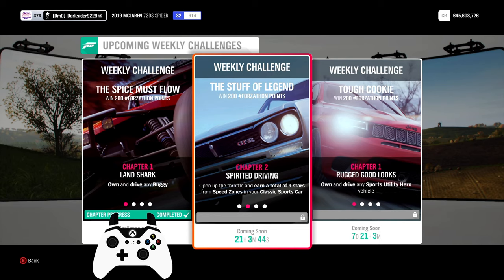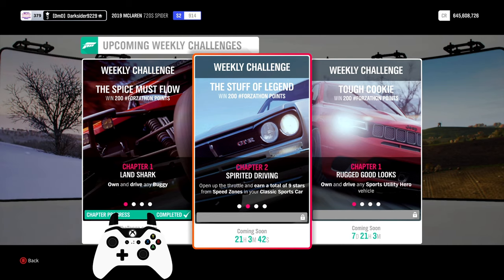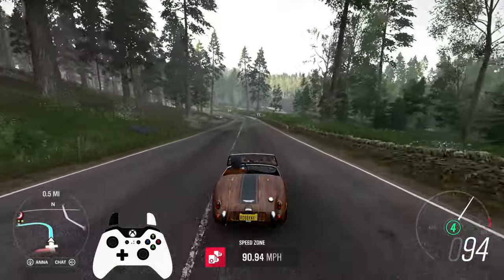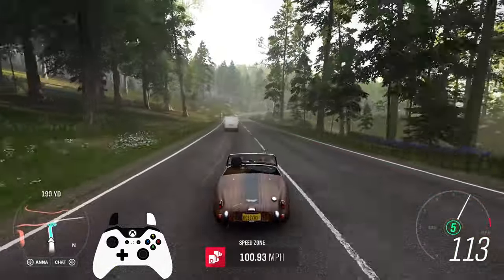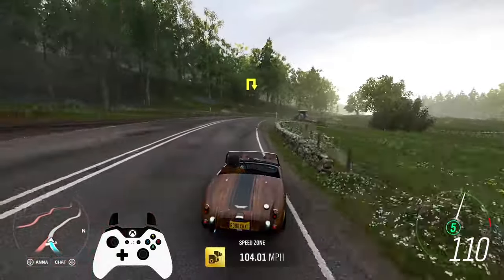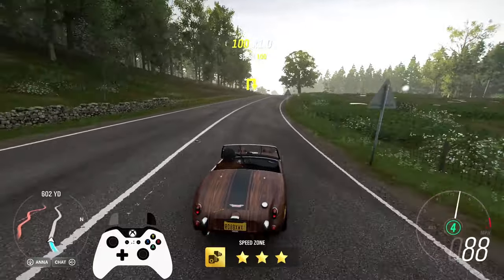Upgrading is not mandatory but will help you finish the other chapters quicker. Second chapter: Spirited Driving. Earn 9 stars from Speed Zones — any will do until you accumulate 9. But the easiest is Forest Green, which with only a few upgrades to your car will guarantee 3 stars every time, so only 3 runs to successfully get to the next chapter.